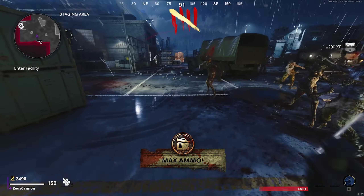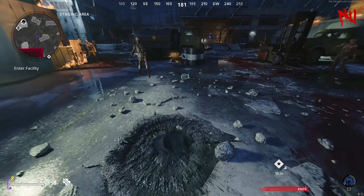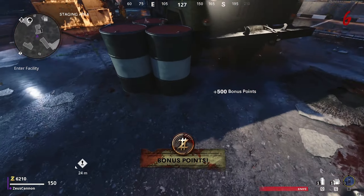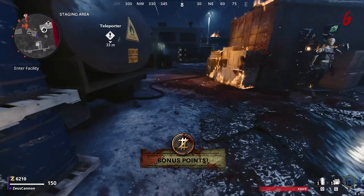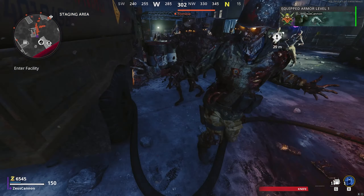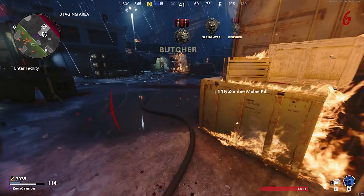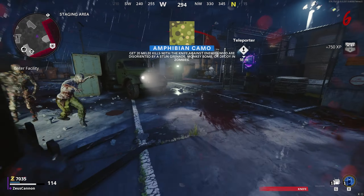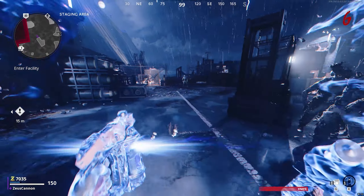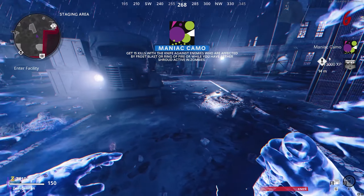I forgot how many we actually need still for this camo. Oh, max ammo — perfect. I think there's actually a couple camos we need for stunned zombies, but we don't have any more grenades right now, so that's okay. Alright, there's another stun grenade over here, and armor — we should probably pick that up really fast. Let's see how many stun kills we can get. The stun doesn't really last that long. We're probably getting pretty close to getting those.